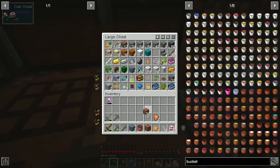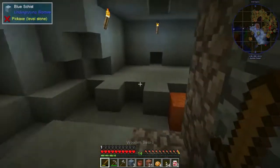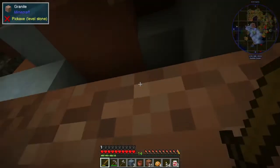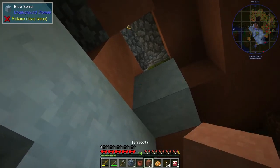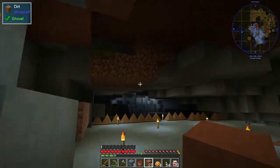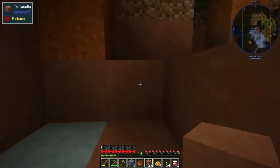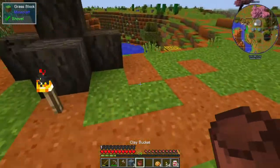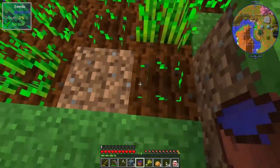We're going to do some work downstairs - let's see if there's any monsters downstairs. Doesn't look like it. So what I'm going to want to do is put one there and also one there. That will become an infinite water source for us so we don't have to keep going down to the river for water.